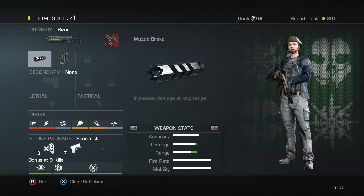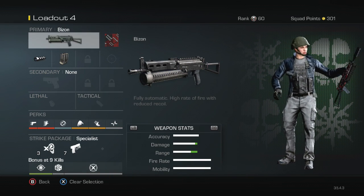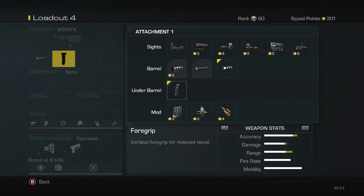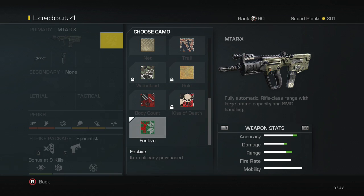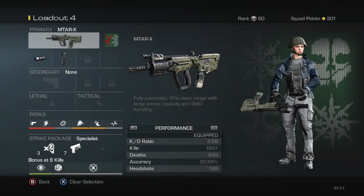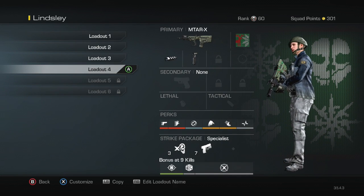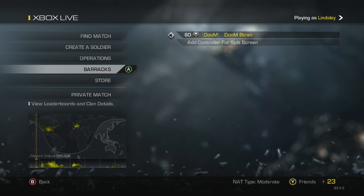For my SMG class I love the Bison, but I also use the MTAR — it's my second favorite. I use Steady Aim since I usually hip-fire with the Bison and it really helps. I don't need other perks because Steady Aim covers it. I run Amplify, Scavenger, Sleight of Hand, Ready Up, and Hardline.